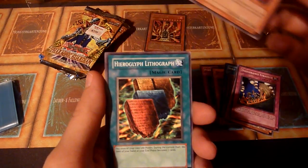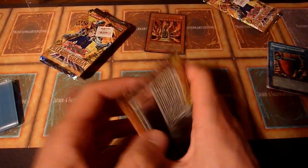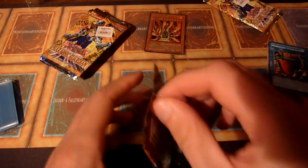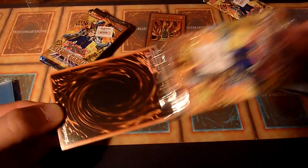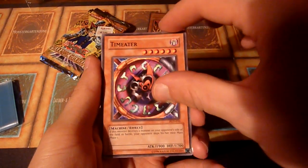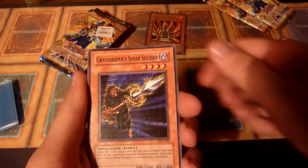Gravekeeper's Guard — that's nice. And Hieroglyph Lithograph, one of the harder things to pronounce in this set. Oh man, that is cool. And that's probably a decent chunk of the money that I spent pulled in the first pack. And there weren't even any Metamorphoses or Dust Shoots or anything like that yet. Needle Wall. But I hope to see some of them at least.